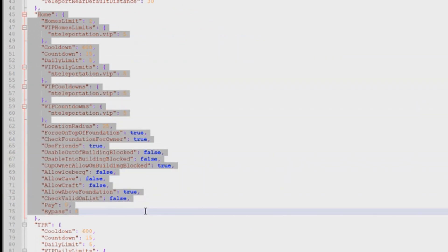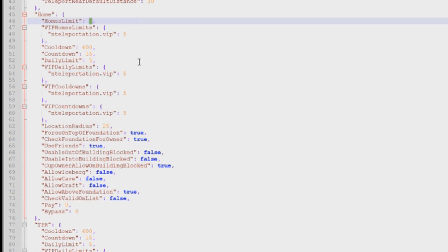This next section allows you to determine all of the home settings — how many homes a player can have. It also allows you to set up a VIP system so that your VIPs have more homes than regular players, making it a VIP perk. From default, regular players are allowed two homes, and VIPs are allowed five homes. You would apply this by granting the permission — grant group vip teleport.vip — and then whoever's in that group would automatically get five homes instead of two.